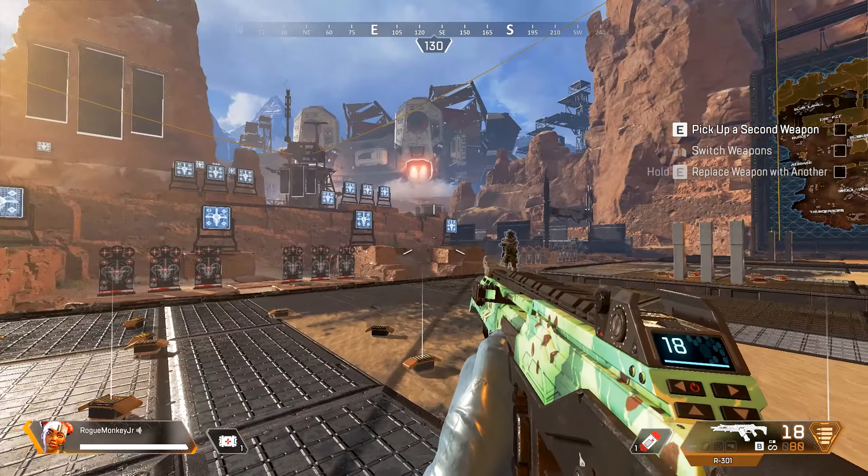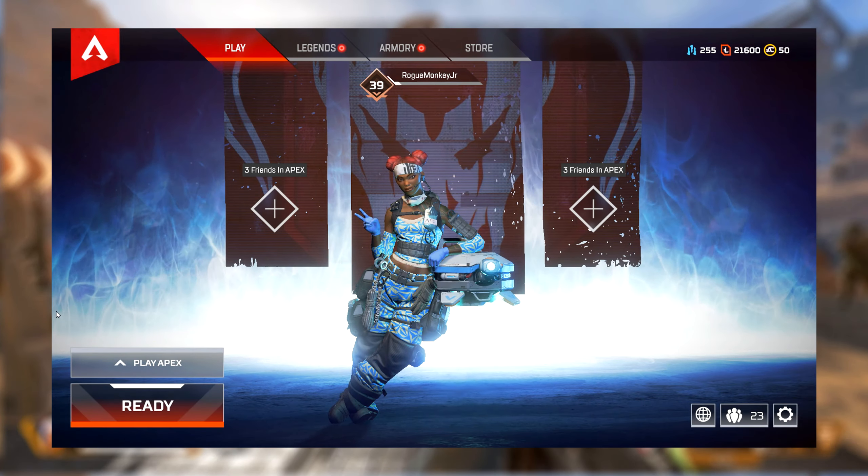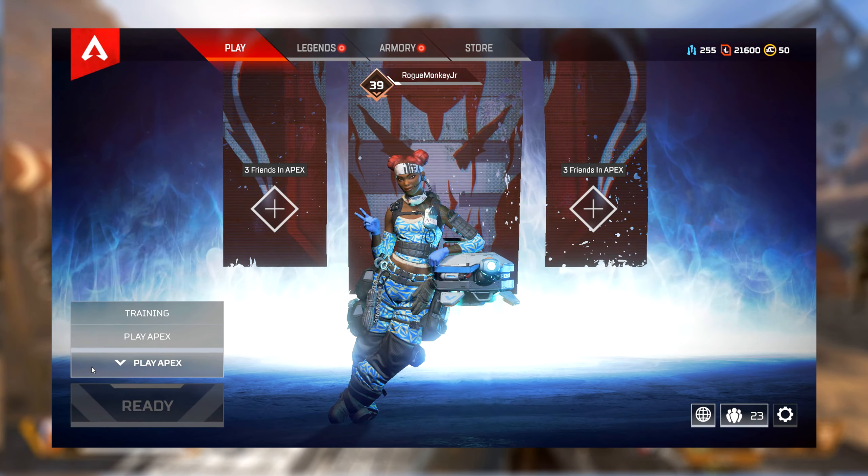All you have to do is go to training — instead of play Apex, you click on the little drop-down menu, click training, and you can come here. There's literally all the weapons you could possibly find in Apex Legends.